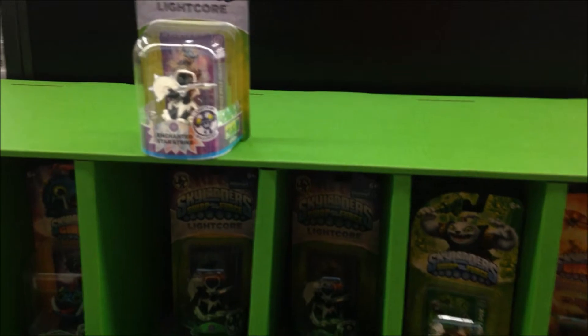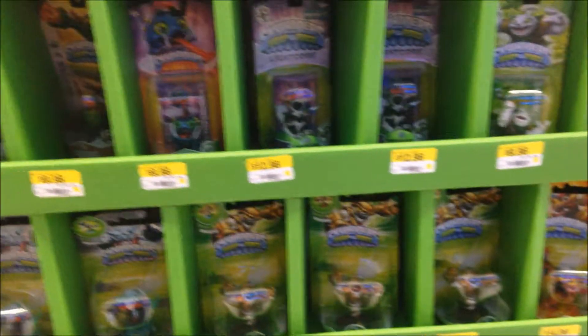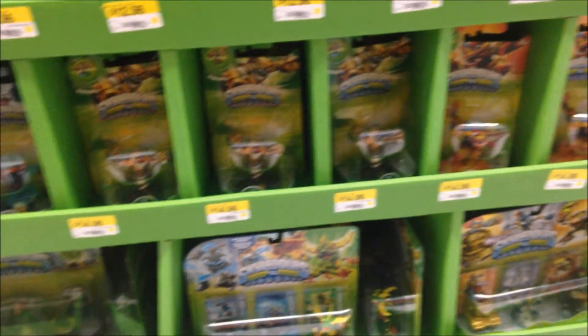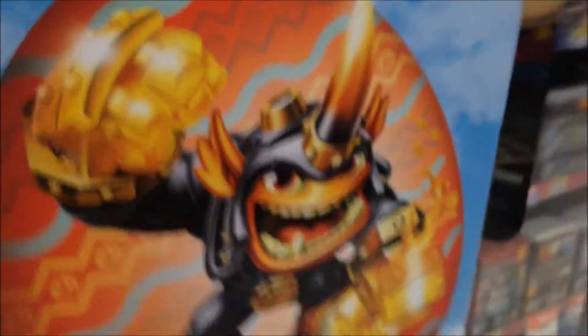What's going on everyone, thanks for checking out Brian's Toy Haven. Just a quick little hunting video here for you. Enchanted Starstrike — this is the display, it's coming in. It looks like it's got wave two Swappers, Arcanian Crossbow, Sheepwrecked Islands, and a bunch of Enchanted Starstrikes.